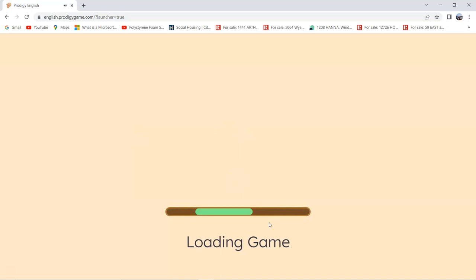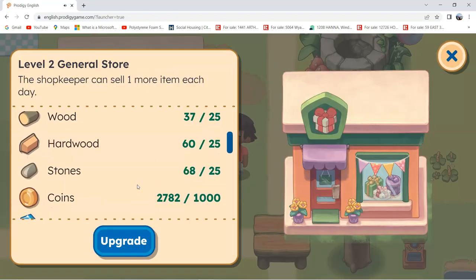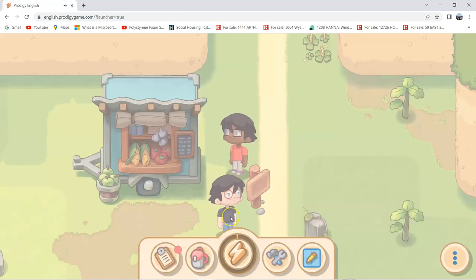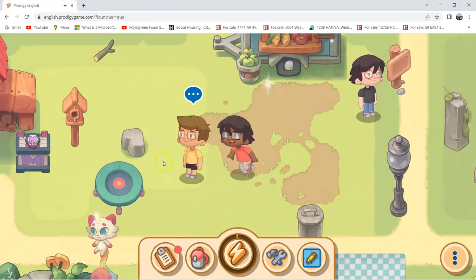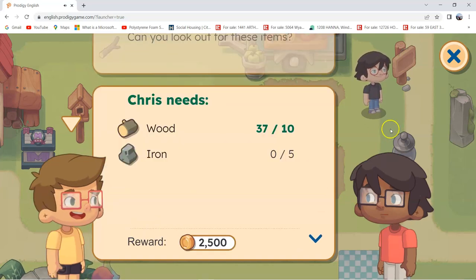Now I got everything! Let's go back to upgrade. You can also upgrade the other stores too, but I won't upgrade them right now because I need them for other stuff. So now let's upgrade — wow, now level 2! One more upgrade to go after this, guys. That's it for this video, thanks for watching!